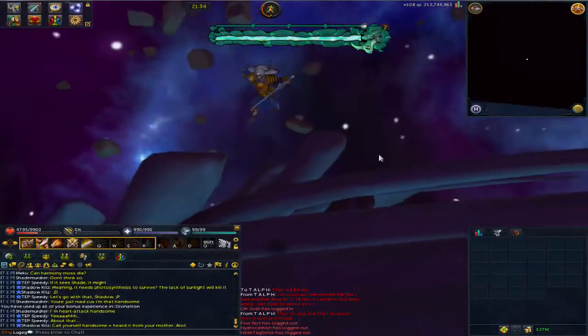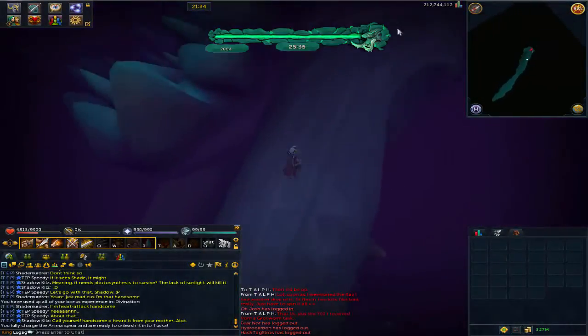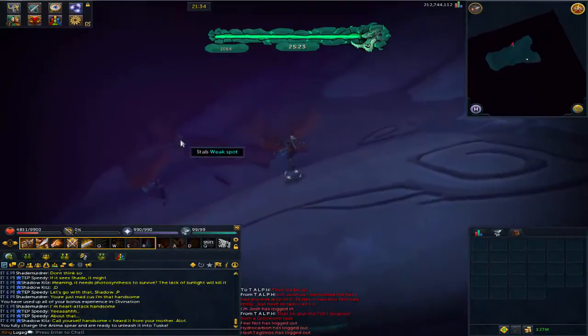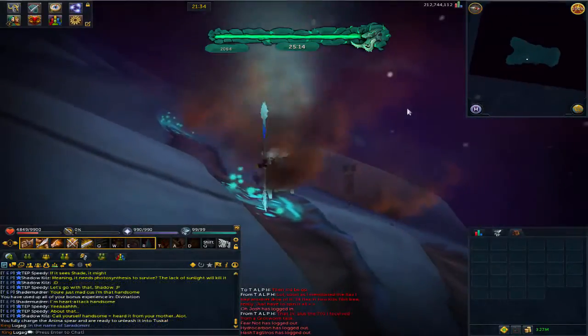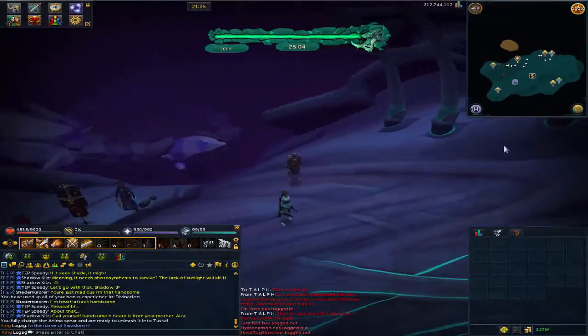After spending five minutes on every island, you will be transported onto Tuska's Tusk, where you will run along it until you reach her face. After climbing up her tooth, you will notice numerous scars on her head — find the one you can stab and stab it. After some epic screaming, rumbling, and special effects, you will be teleported back onto Tuska's back. Kudos, you've finished the event for that day.